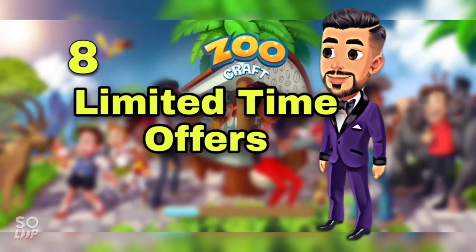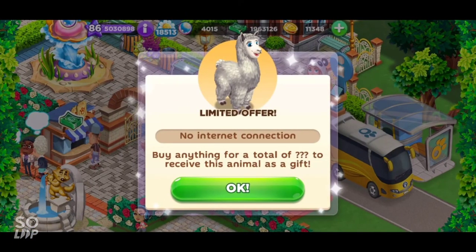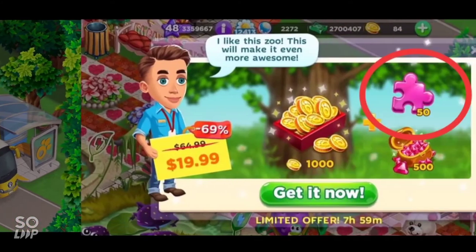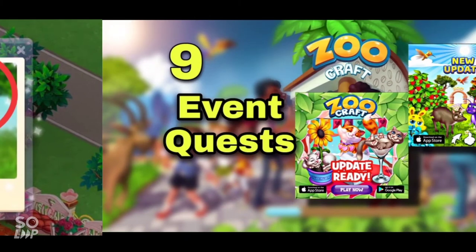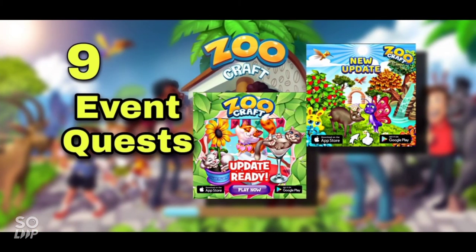Limited time offers appear within specific days and bring both amazing animals as a whole as well as fragments, but you have to use real money for them.